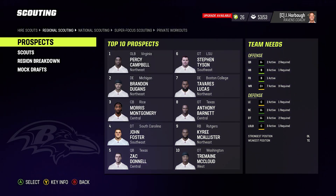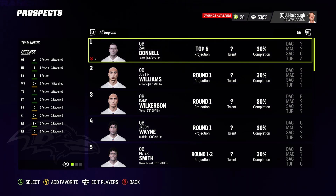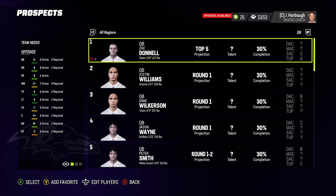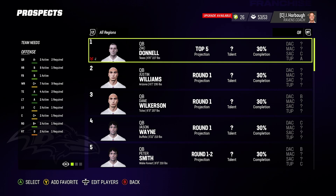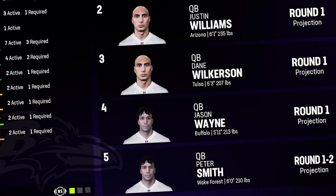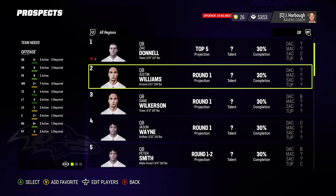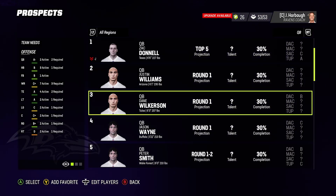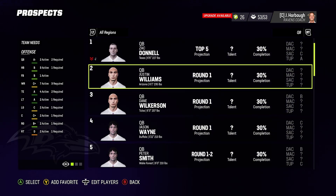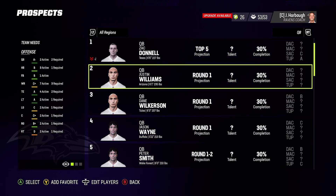Here's the scouting tab — it's a little different than in years past and gets pretty in-depth. But look at the top five quarterbacks' player profile pictures: number two and number three are the exact same person. Justin Williams must be his twin brother Dane Wilkerson, and Jason Wayne has a twin brother too — Peter Smith. Madden, you've got like six player profile pictures. You can't make a couple more? Good lord.